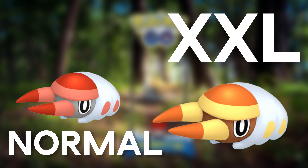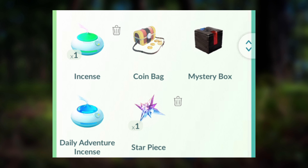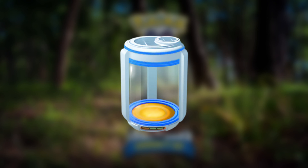Next up, make sure you catch the XXL Grubbin so you have a shot at winning the showcases. Showcases can get you premium items — sometimes you'll get incense, lure modules, or egg incubators.